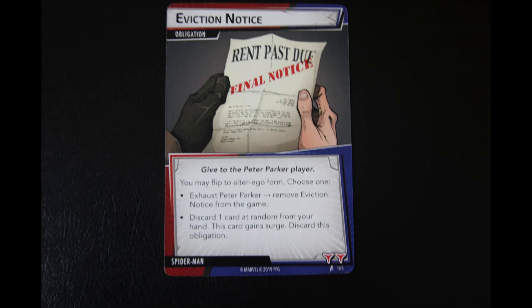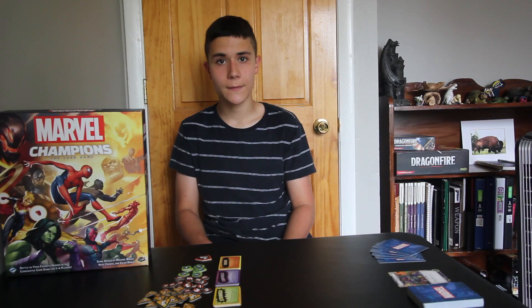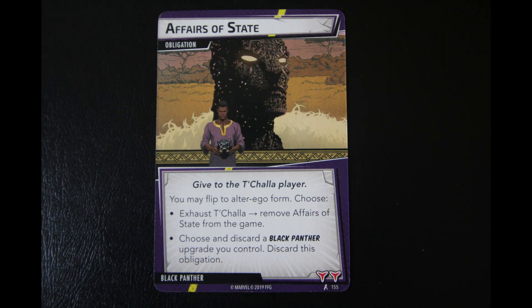These obligation cards represent different problems that are unique to each character and they always take place on the alter ego side. So Peter Parker has to pay the rent — his rent is overdue so he gets an eviction notice. Whereas T'Challa has to take care of the affairs of state.